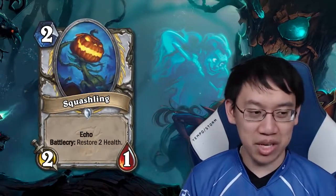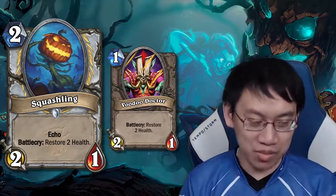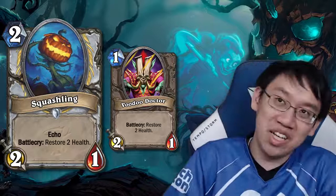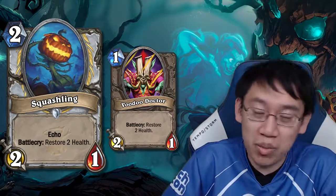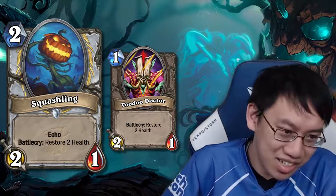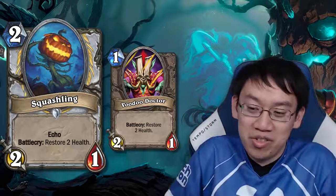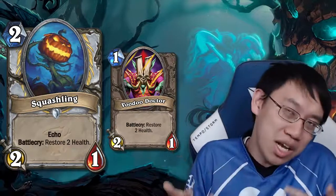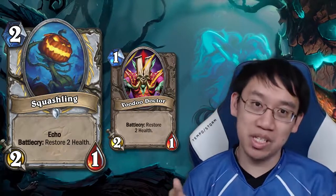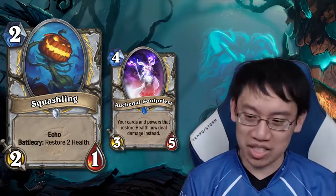Squashling: 2 mana 2-1, Echo, Battlecry — restore 2 health. It's Voodoo Doctor with Echo. At 1 mana it would have been OP. People would probably play a 2-mana Voodoo Doctor restoring 2 health and drawing a card, but the card you're drawing is always Squashling, which is bad, and you have to play it immediately. Can Squashling be played for 2 mana? No, terrible. For 4 mana? Still really bad. For 6 mana with Auchenai Soulpriest — I still think that's too weak.